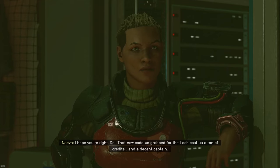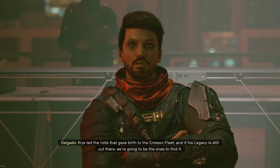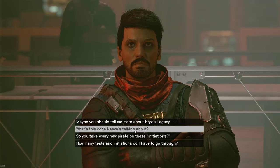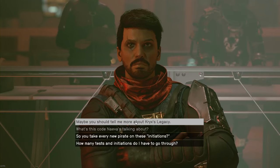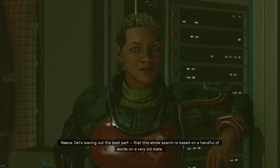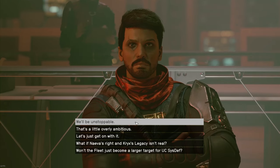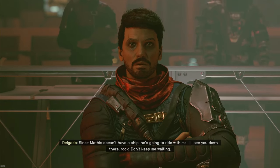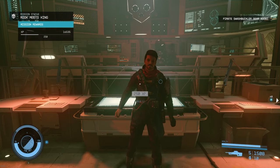You also need to make sure that along the way you don't tell Delgado to cut Mathis loose. One of the cool things about this quest line is Delgado will ask you if you should let certain people stay in or join the Crimson Fleet. Anyone you keep in the fleet will be available in the final battles later, and Mathis in particular will become a recruitable companion you can take with him — he has some amusing dialogue. The next stop is the lock, and since Mathis doesn't have a ship, he's going to ride with me. And we're done with Rook Meets King.